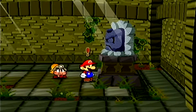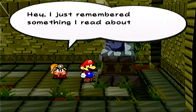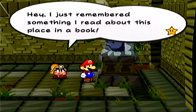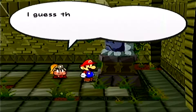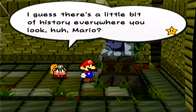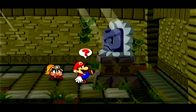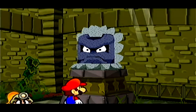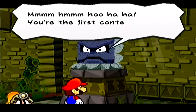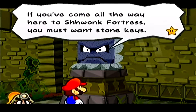So without further ado, let's go ahead and title this thing. Suspicious statue — I'm pretty sure it's a Thwomp bust. I just remembered something about reading about this place in a book. Whenever the villagers were confronted with a monster, they'd hide in this fortress. I guess there's a little bit of history everywhere. I'm Mario, alright. You're the first contestants I've seen in a while. You've come all the way here to Shhwonk Fortress.